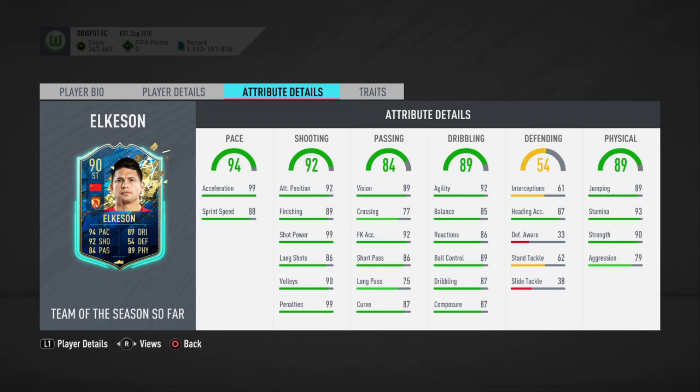Very very attractive card — Mr. Elkisson is going for 33k. Really really good supersub for only 33k. I'd say go for him. Thanks for watching, leave a like, subscribe, and I'll see you in the next one.